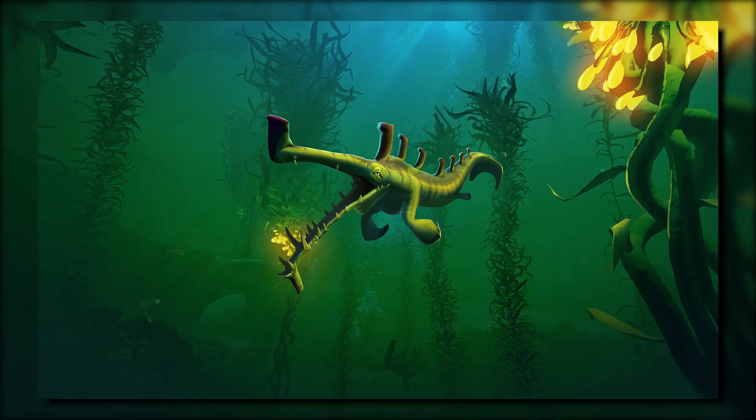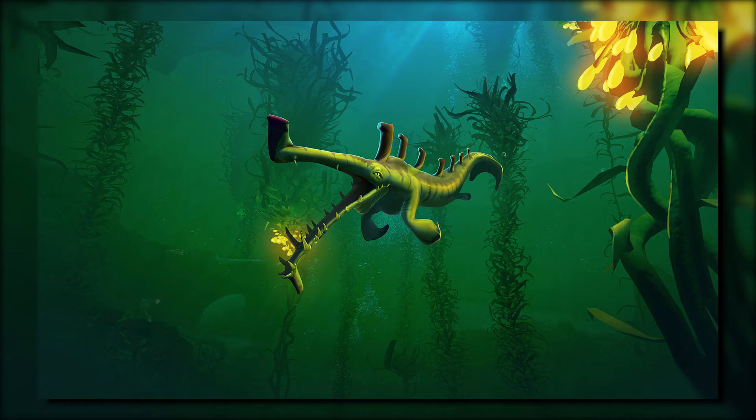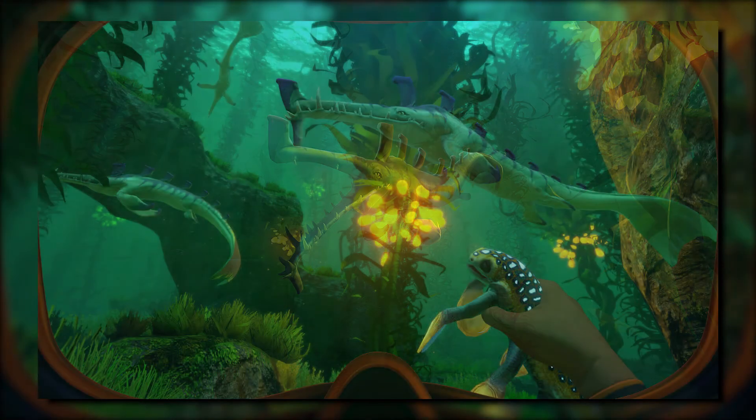This video is going to be focusing on the Stalker. To start off, the catalog entry describes it as a streamlined predator encountered in the kelp forest. In search of prey, leaving the safety of shallows to feed, the Stalker likely carved out its evolutionary niche at the sweet spot between speed and size millions of years ago, and may be one of the oldest species on the planet. The Stalker appears to be attracted to titanium deposits.